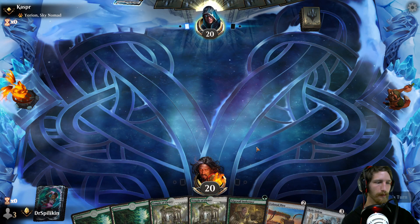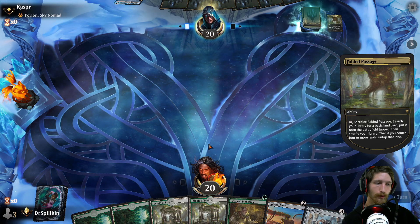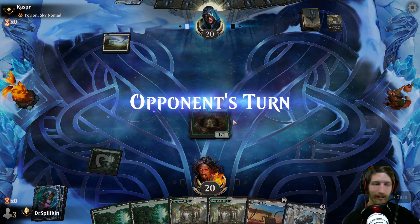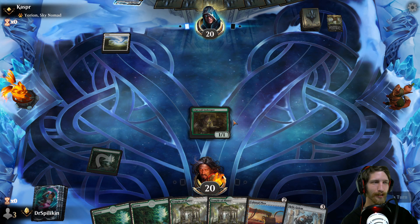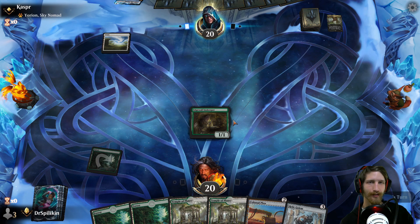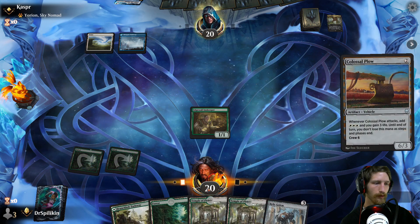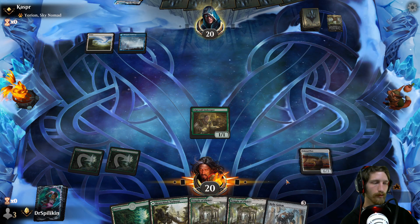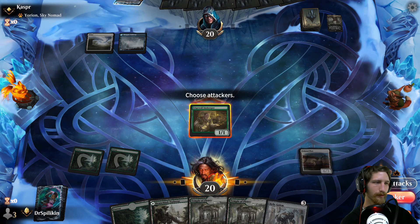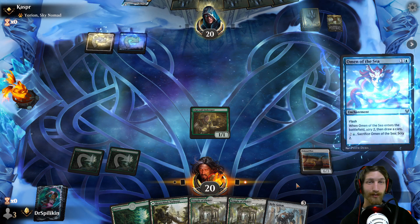Casper the friendly ghost is gonna be our opponent today. I'm gonna keep this hand — we have a one-two-three play. I may drop a temple turn one. Edge Wall is good, but we don't actually have any adventure cards... never mind, there's our three mana. I know how to count — if you're playing Magic you gotta know how to count. Casper, don't be too harsh on me. I've heard rumors you're a friendly ghost, and I'd like those to stay true. Don't make me leave you a bad Yelp review — one bad review and you're out of here. I don't feel like swinging in with Edge Wall Inn Keeper — smart play, in case they have a flash creature.